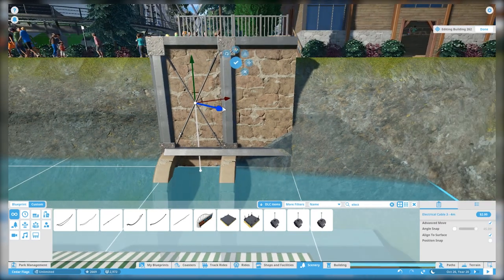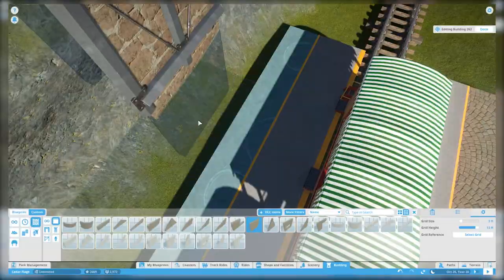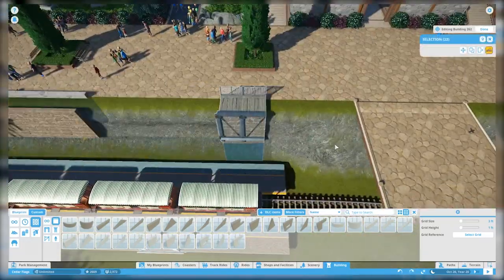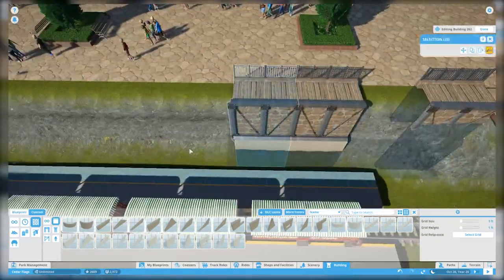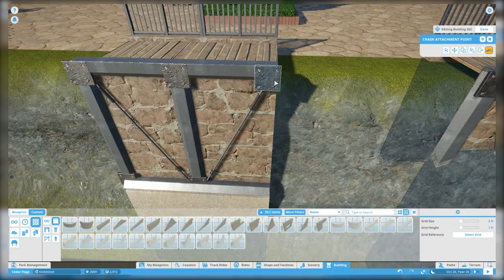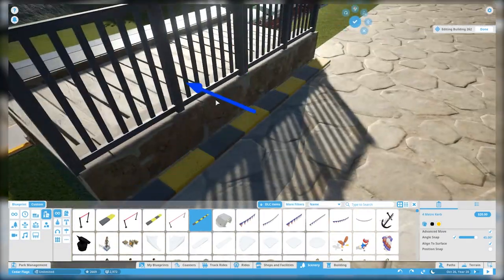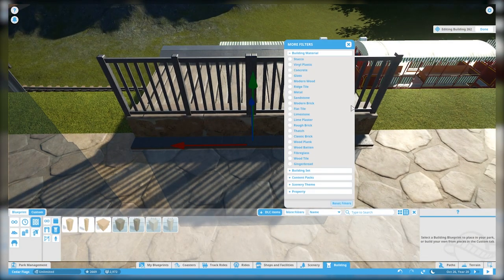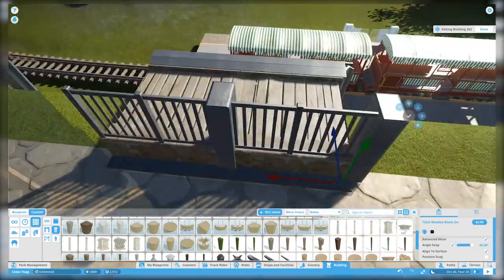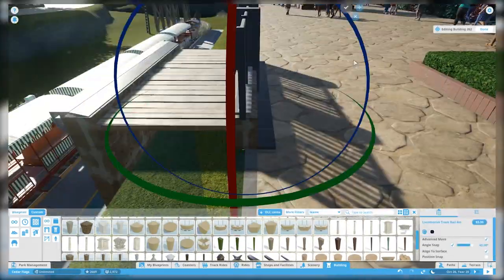It actually looks like there is some rigidity and structure to this — I love the little details, the little braces we used by the bridge over by Alpine River Rush, and these little cross members we're putting in here. Now the one thing I was really struggling with was the bottom of that wall. I tried putting some roofing pieces there to make some sort of structure, but in the end we simplified it and just went back with a concrete wall at the bottom — and stepping back, it looks pretty awesome.